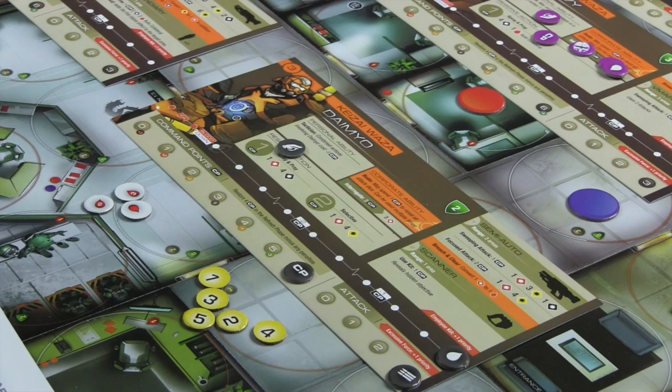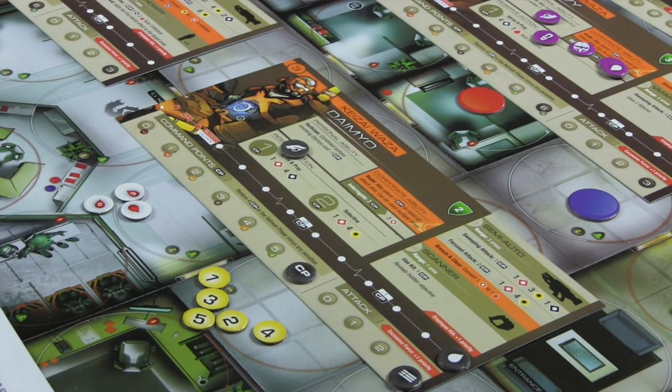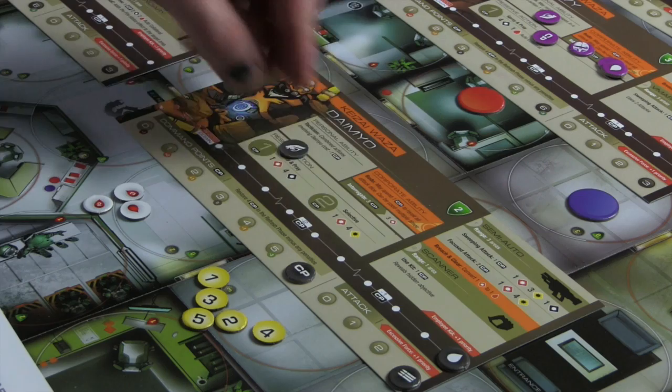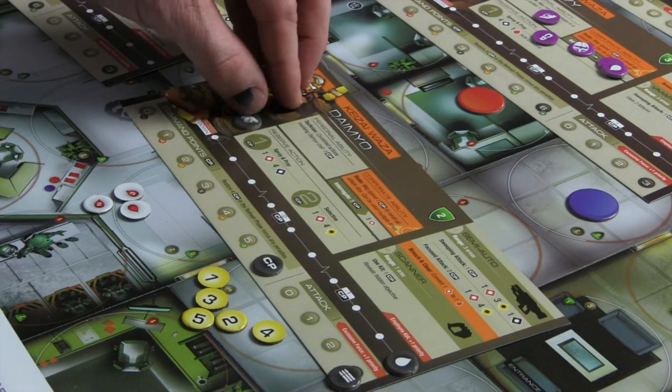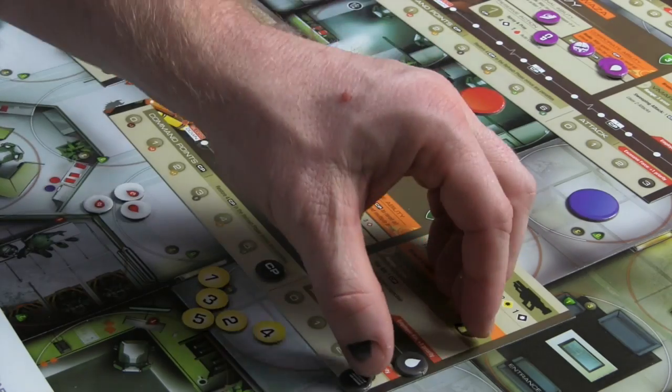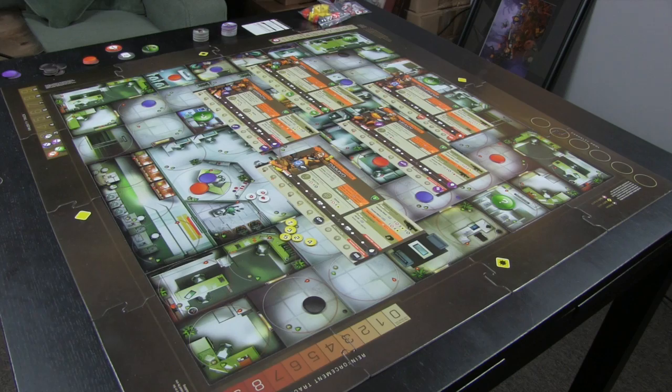You will place your helmet counter on the number equal to your merc's starting priority. I'll put this on number three. This token down here is the reserve action token - when you take a reserve action, you put it on that particular board.